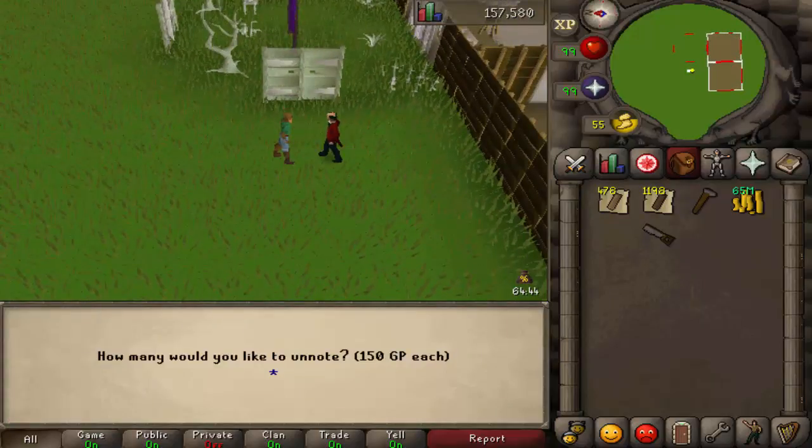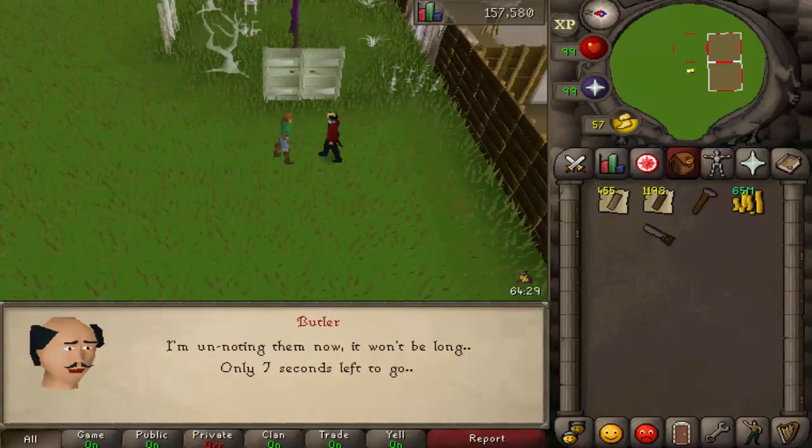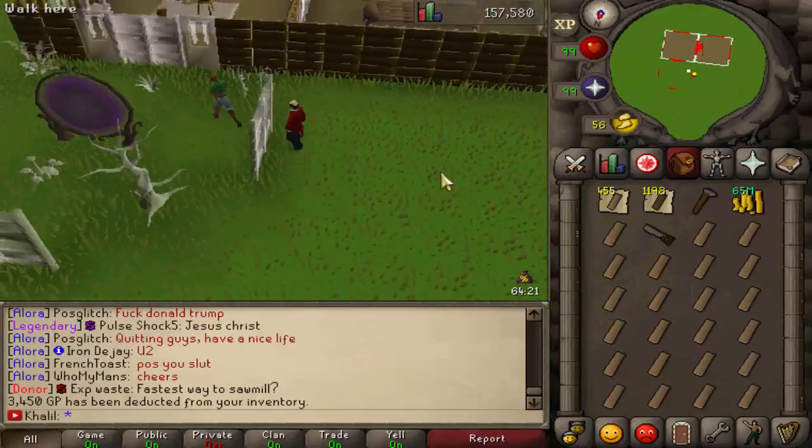To unnote your stuff, you just use the oak logs on the butler. We have five slots open, so we have 23. Use 23 — give it a little countdown — and there you go. Easy as that. Then you keep on going.